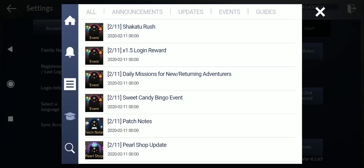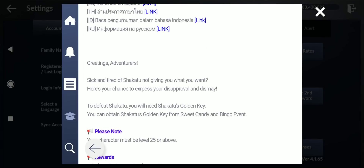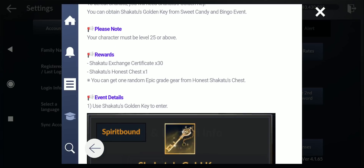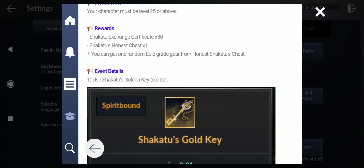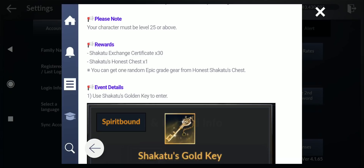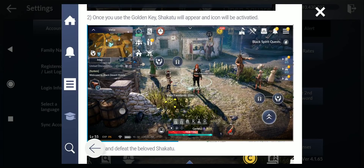It's called Shakatu Rush and you need that key. To defeat Shakatu you need the Shakatu gold key, which you can obtain from the Sweet Candy Bingo event. Your character must be level 25 or above. Rewards include: Shakatu exchange certificate x30, Shakatu honest chest x1, and one random epic great gear from the honest Shakatu chest.